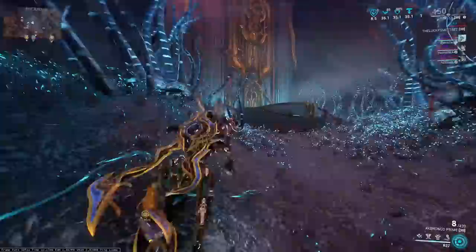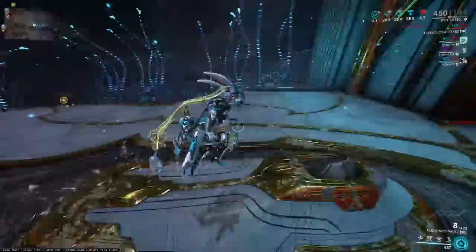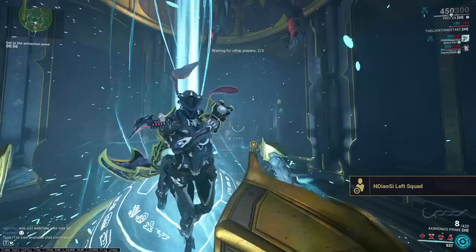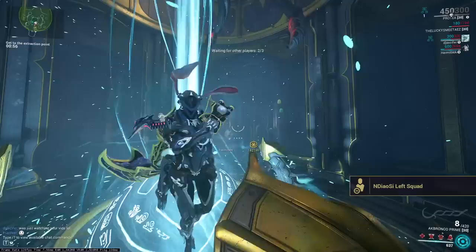So that is all of an Isolation Vault. Do that for like a day and you'll generally have enough Matrixes so that you can up your Necroloid standing so that you can build your Necramech. From there, the RNG of the drops and the parts is just that — you just have to get lucky and get all the drops. If you liked the video, if it helped you, like, sub, favorite, check out any of my random social medias. Use creator code Pupsker if you use the Epic Games Store at all, and I will see you next time. Peace.